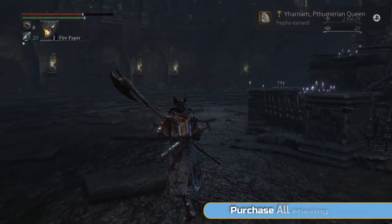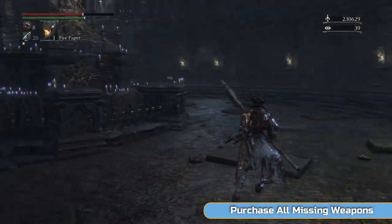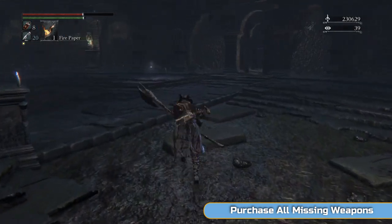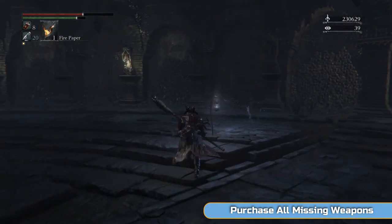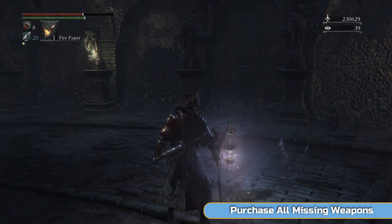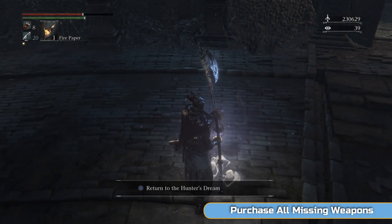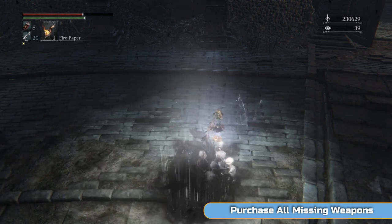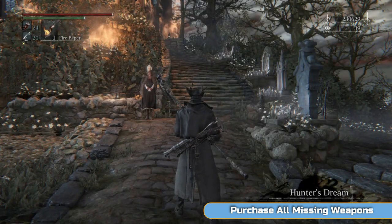The Yharnam Stone, which is completely useless — I think it allows you to buy certain things from the messenger bath, but we don't need anything. It doesn't actually do anything itself; I think it's a bit like one of the badges. And then leave — you're done. Chalice Dungeons are over.